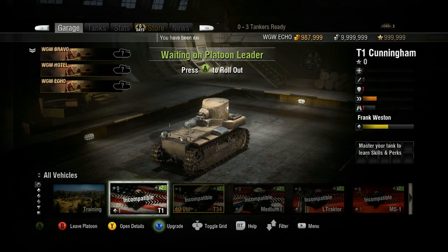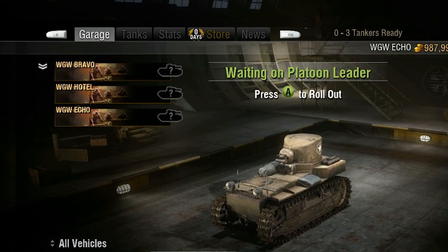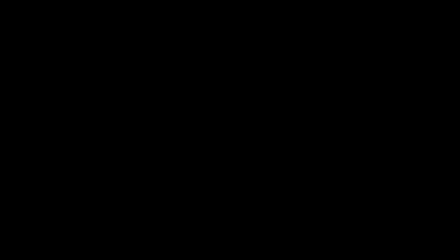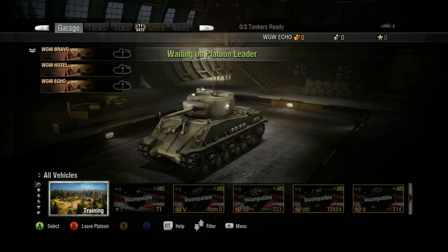On the left, you will now see a list of platoon members. The platoon leader will always be listed on top. Notice the question mark icon next to the platoon member's gamer tag — this icon indicates that a tank has not been selected. A platoon leader must always pick their tank first, as their selection will determine the range of tiers available to the rest of the platoon.